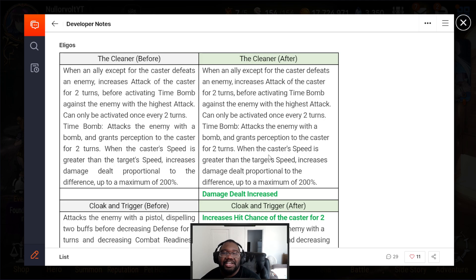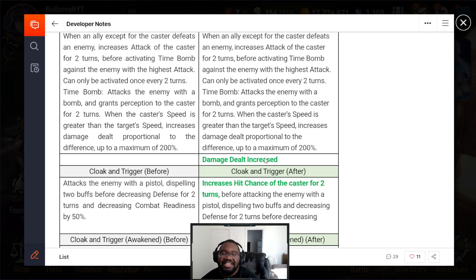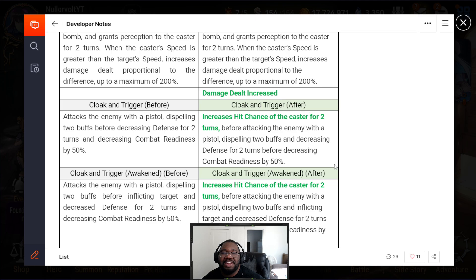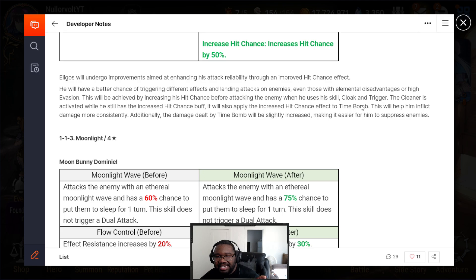Next up we got Elegos. They increased the damage on The Cleanser, because honestly this thing does like booty damage. Elegos's S2 does low damage when somebody dies — even if the target has low speed it still does almost zero damage. It's up to a max of 200% which should be doing some damage with the amount of armor pen he has with that artifact — An Offer You Can't Refuse. His S3 has increased hit chance for the caster for two turns, and when awakened increased hit chance by 50%.